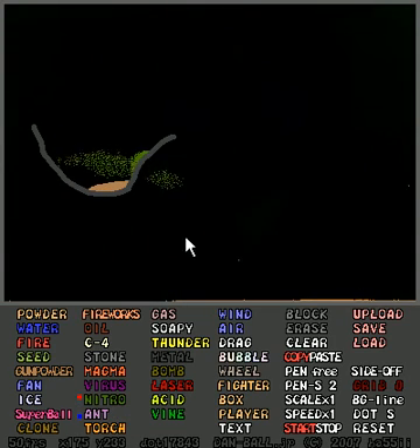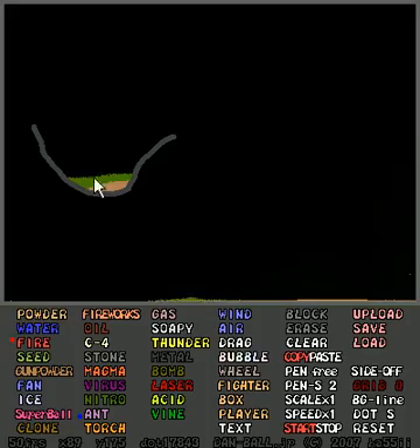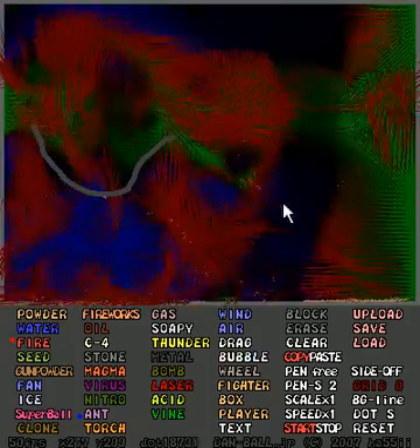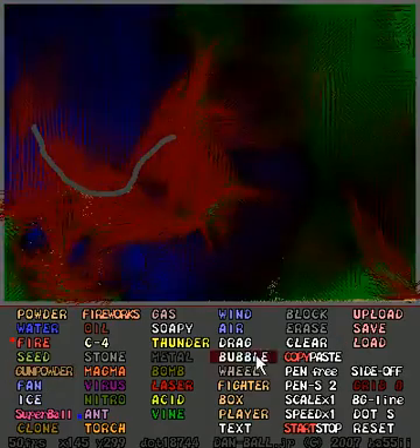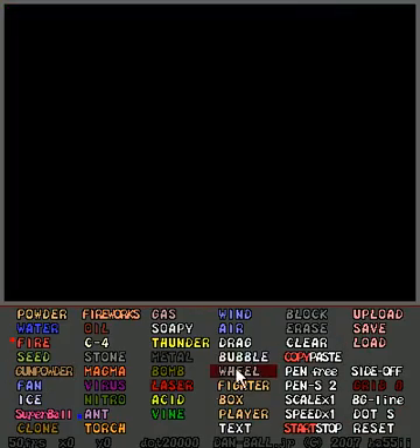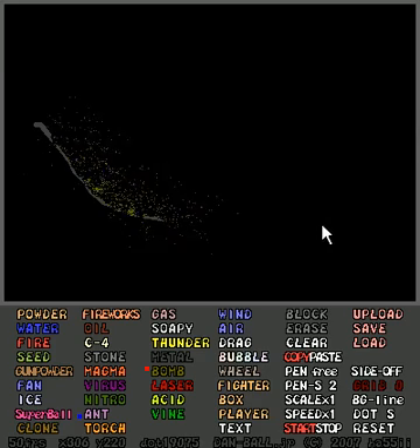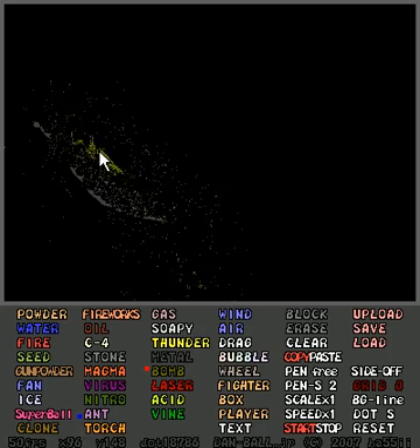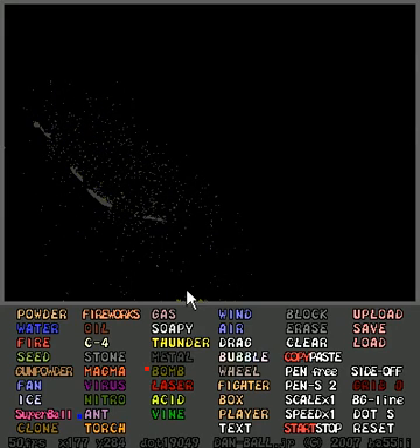Here's some nitro — throw that in there, light that on fire. Boom! Nitro is much more explosive than gunpowder. Reset. You can make bombs — bombs don't blow up when you light them on fire, they blow up when they hit a surface. Scattered the metal all over the place. Drop some more bombs — there you go.